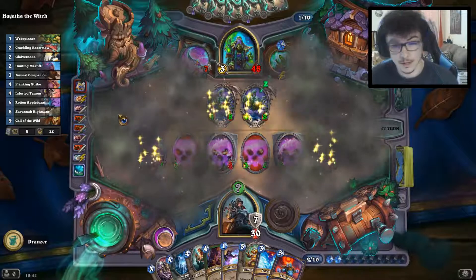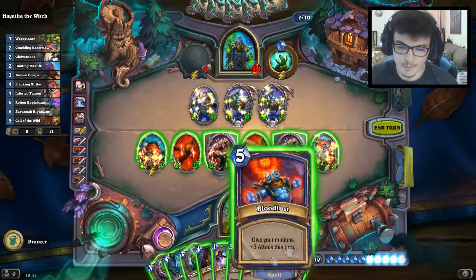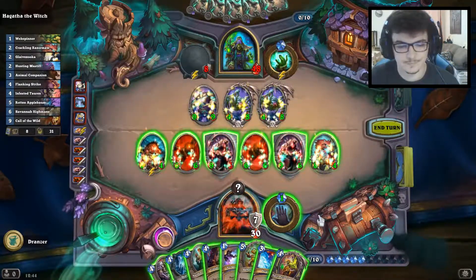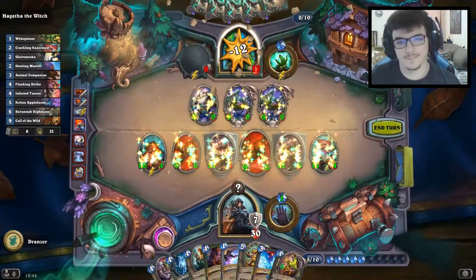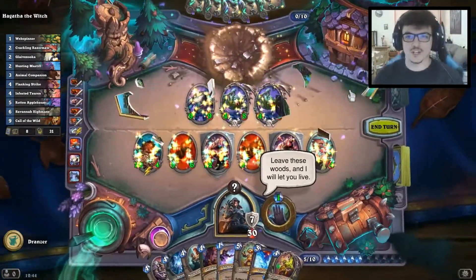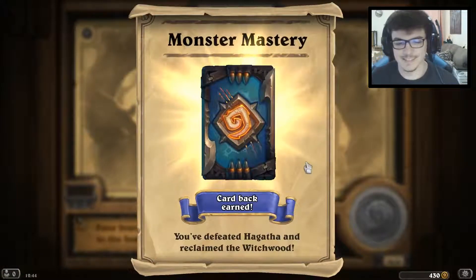I have only this turn to kill him, but I have a Bloodlust into another Bloodlust — that should be enough. Here it is, and here we are. Go away, witch — go away! Give me the card back before leaving. Here it is — nice!